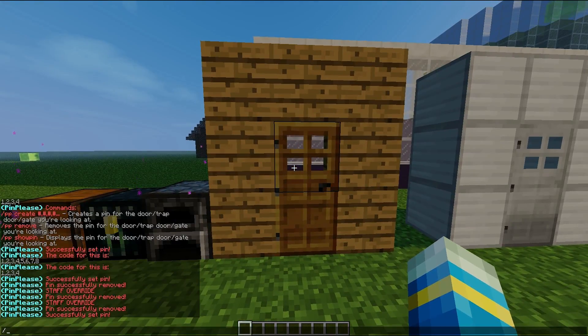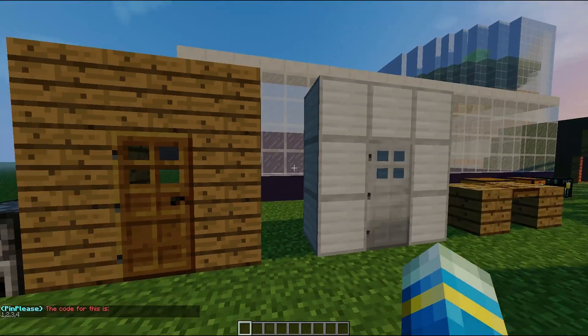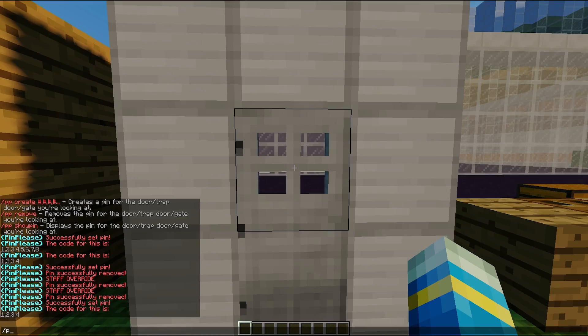And then we can do /pp show pin to actually see what the code is for the door. So if we go to this iron door for example and type pp create followed by a pin such as 1, 9, 2, 9, 1.